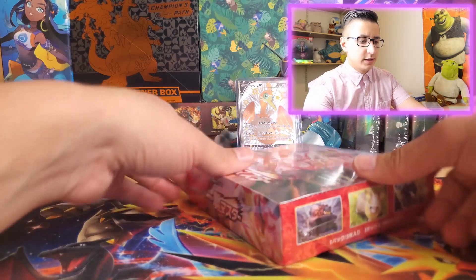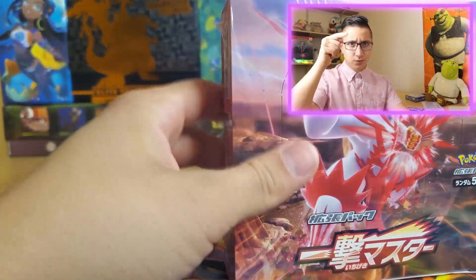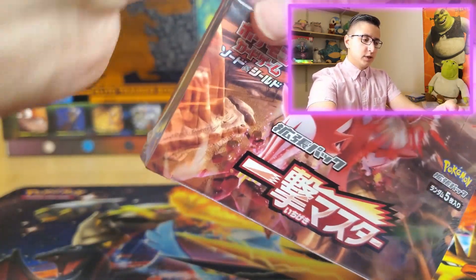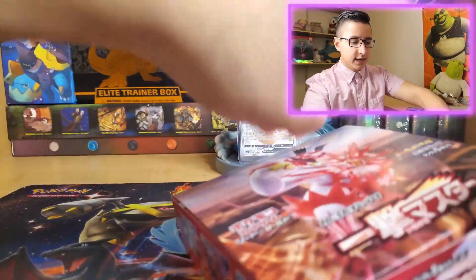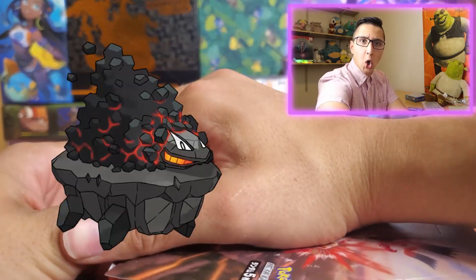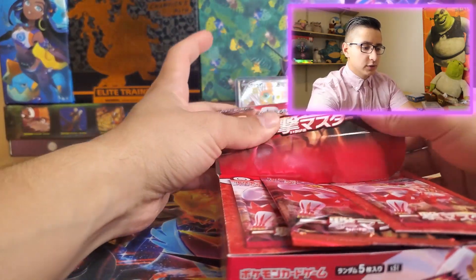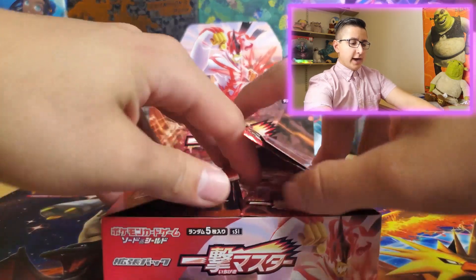Here we go, guys. This is a wonderful box. Easy peasy, now we'll get right into it real quick. Some trusty glasses — glasses always help, you know, they help you see and they help you open up some cards. We got the box here, guys. Let's take a look at that art. We got Urshifu, some Yamper and Meowstic and Coalossal in this set.